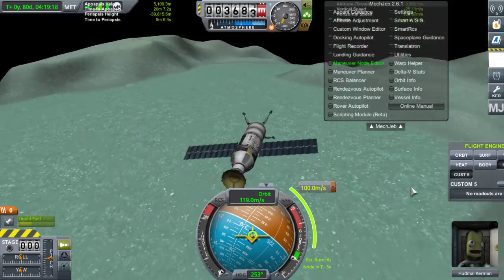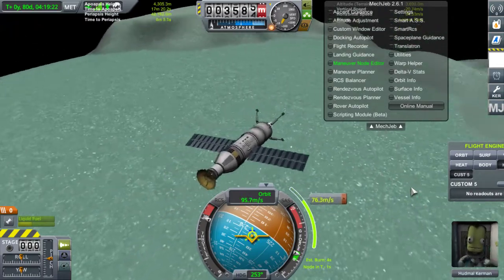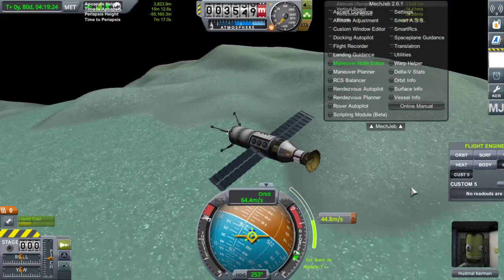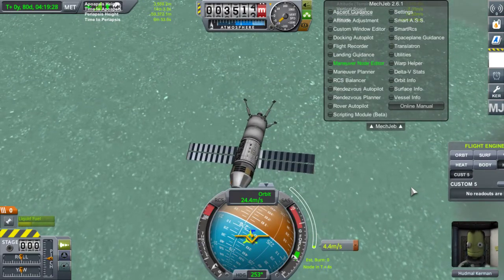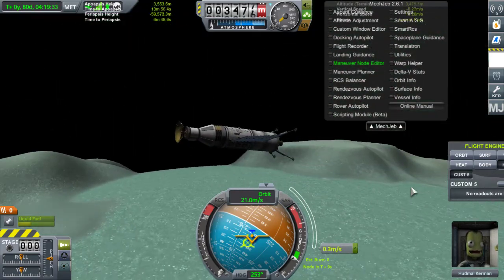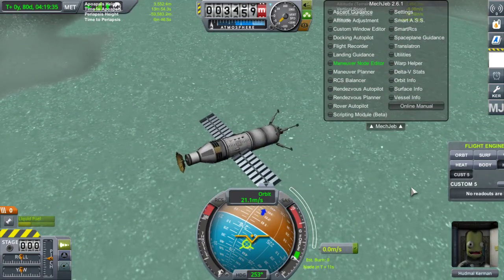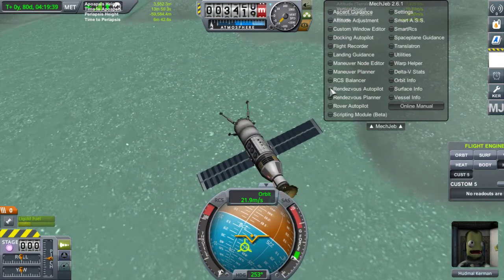On va se balader un petit peu. On va tranquillement dans les Lesser Flats. Donc on va aller à l'est et un petit peu au nord, nord-est. C'est parti. On va regarder un peu où on va quand même. On va faire un petit warp plus tôt. On est en dessous de 6000 mètres. On va faire une petite manœuvre ici, histoire de se poser dans les flats. Il ne doit pas falloir mettre beaucoup. Execute next node, et après on prend le landing guidance. Dans mes parties à moi, je mets des antennes relais sur tous les astres du système, comme ça je suis sûr d'avoir toujours un contact avec Kerbin.